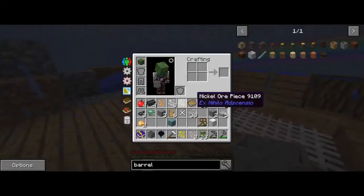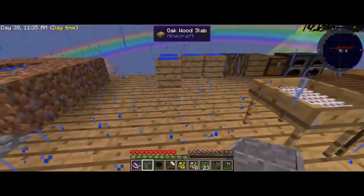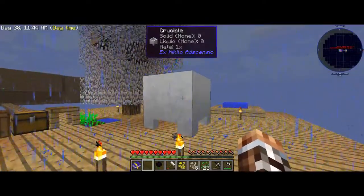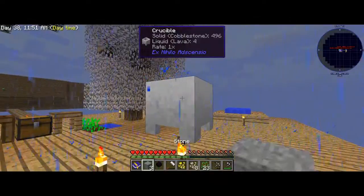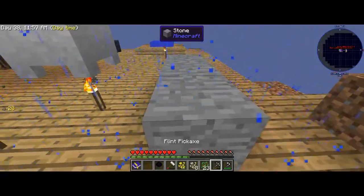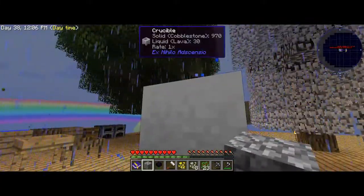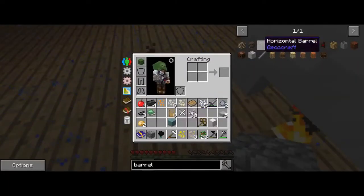So to make obsidian with the stone barrel — obsidian is made when you need a little bit of lava. This doesn't work so I'm just going to quickly go here and turn this to cobble. Is there anything I can use to speed this up?